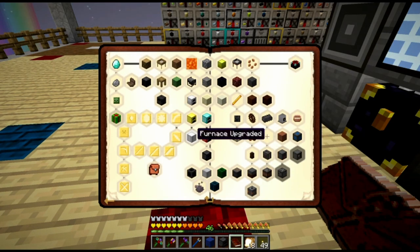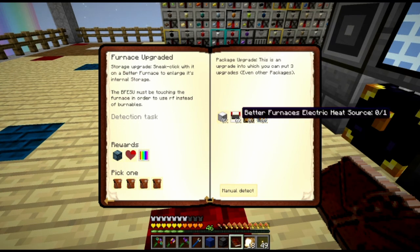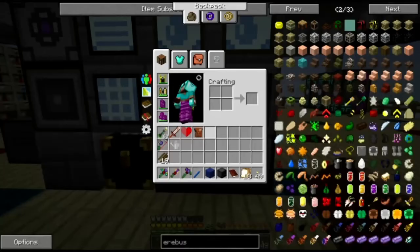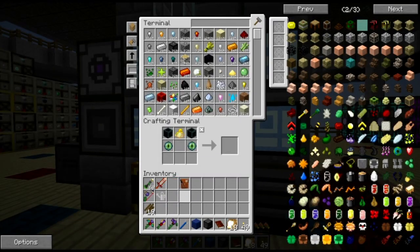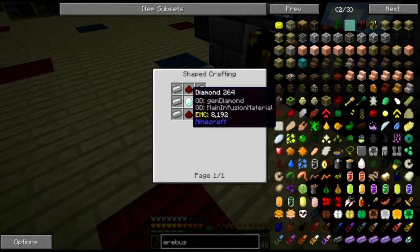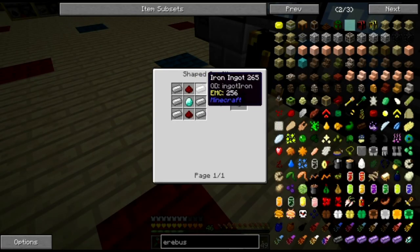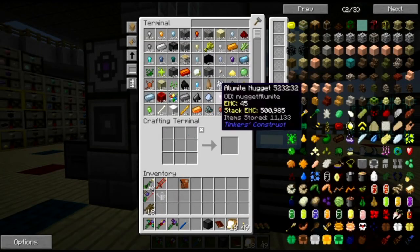For the furnace upgrade, I need a BFESU — a Better Furnaces Electric Heat Source — an upgrade package, and a storage upgrade. I actually do not know recipes for any of those things. Starting with the BFESU: it's a diamond in the middle, redstone on the top and bottom, and iron down the sides. That is pretty straightforward.